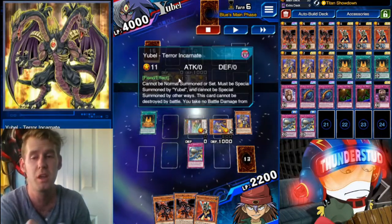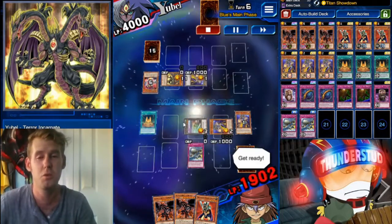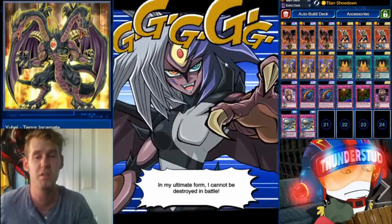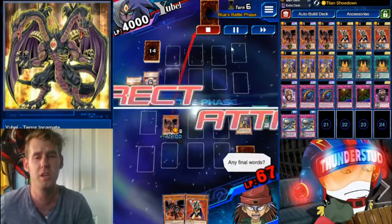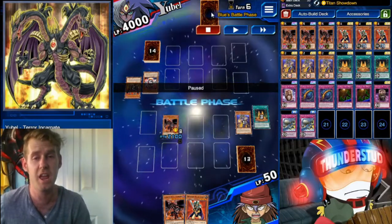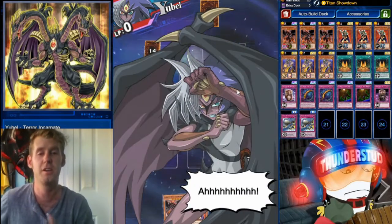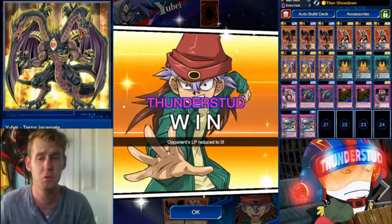All we need now is for him to misplay and resummon his Yubel as soon as we kill him. We use 2000 life points to summon our Gandora — now we're super low. Use Gandora's effect — even lower. Kill all the monsters. He thought forever about this, actually does summon his Yubel. That's mistake number one. We destroy it again — now we're lethal. He had a Sphere Kribo in hand. Let's see the attack go through — it's only going to be 2100. Titan Showdown activates: 4200. Gandora hits: 4000. Titan Showdown.